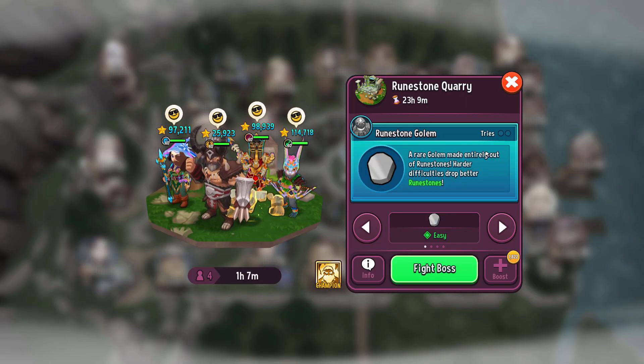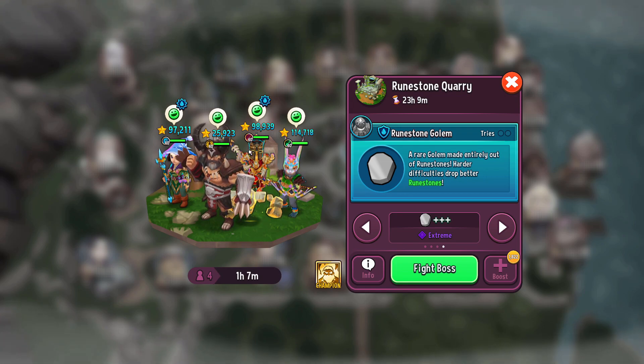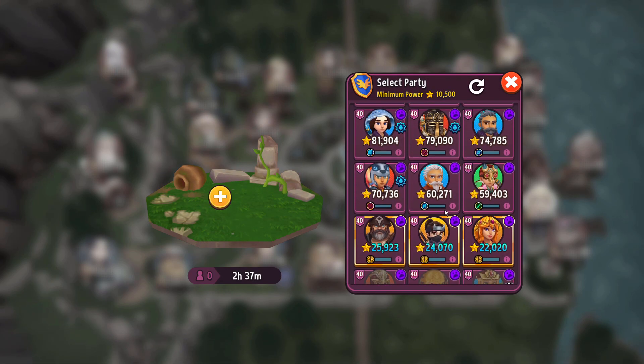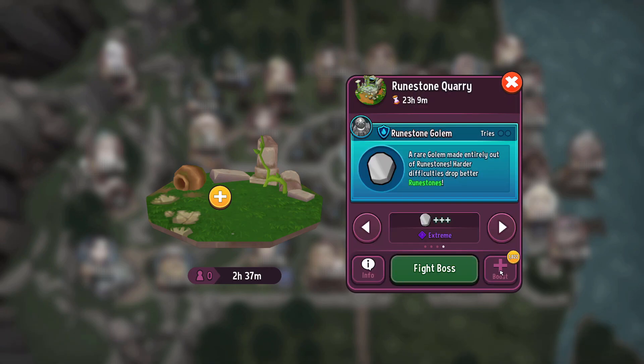The Flash Quest today is the Runestone Golem, who drops Runestones, obviously. He has two tries and a Water Elemental Barrier on Extreme Difficulty. I can already see that this one is not that hard, because without even doing anything I had all green smiley heroes here. For this Flash Quest you are able to use Loot Bugles, so let's do that.